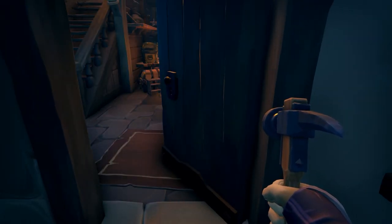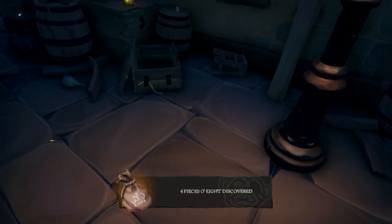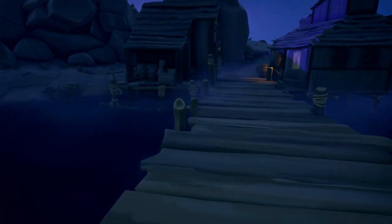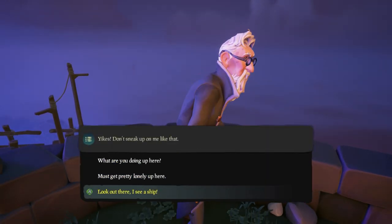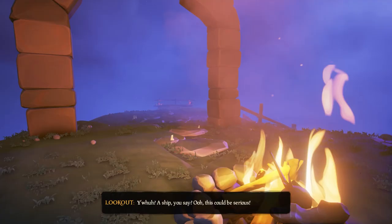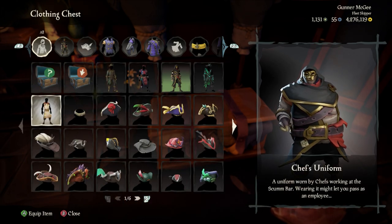Now enter the general store. To get the uniform, you're going to need 45 Pieces of Eight. These are scattered all over — sometimes they'll be on top of barrels, other times you'll need to remove the lids of boxes to find bags of them inside. You can pick these up off the tables in the Scum Bar where patrons have already passed out. If you head all the way to the right side of the island and travel up the mountain trail, you'll reach Lookout Point, where you'll find a man named Lookout. Talk to him and tell him that you've spotted a ship — he'll be so distracted that you can steal his sack of coins for 12 Pieces of Eight. Once you've accumulated 45, purchase the chef's uniform and then change into the outfit using the clothing chest inside the store.